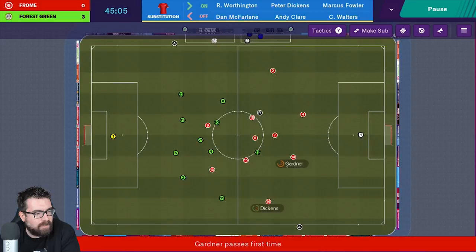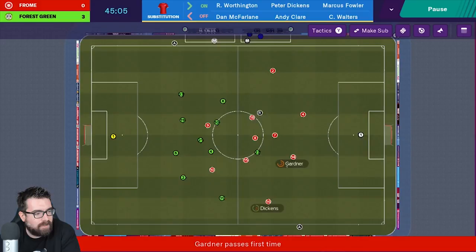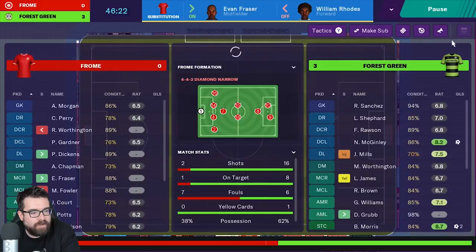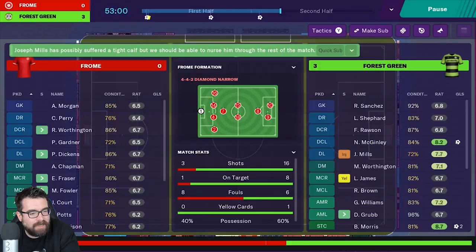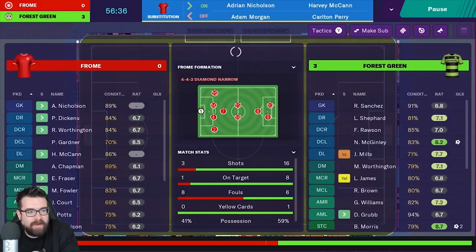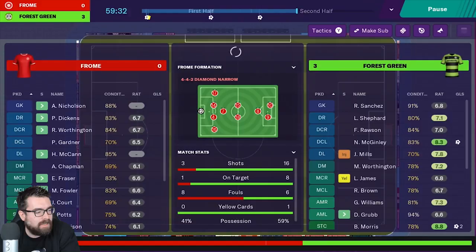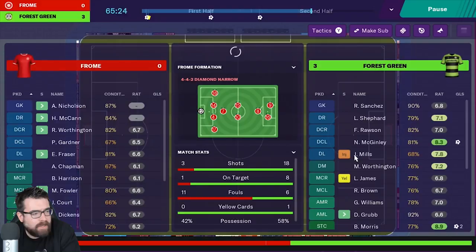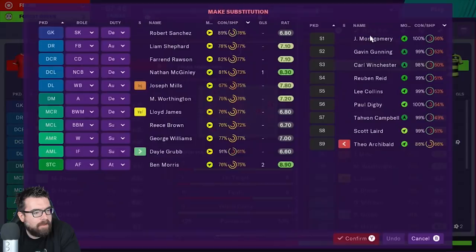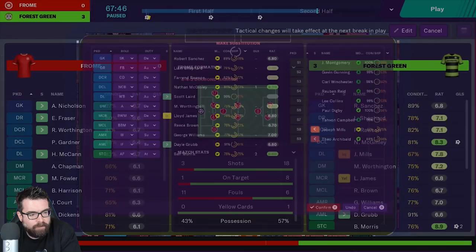In the second half, you do have the option to add match stats and things on the screen, but on a screen the size of the Switch I'm not putting my match stats on — it's going to take up far too much valuable screen real estate. I rarely even do it on the iPad. We've picked up a little bit of an injury, and we can use the Make Sub button to do that mid-game quickly. Scott Laird is our best option — it highlights who your best option is. Confirm our change and substitution is made.